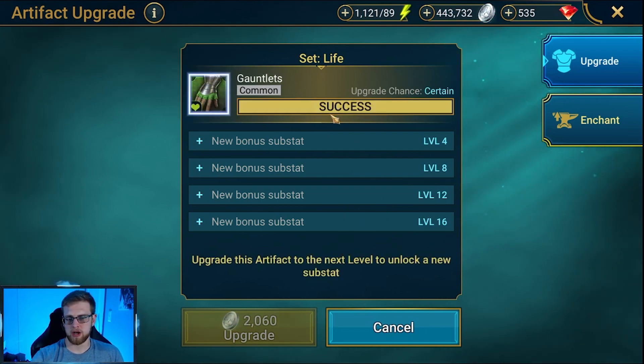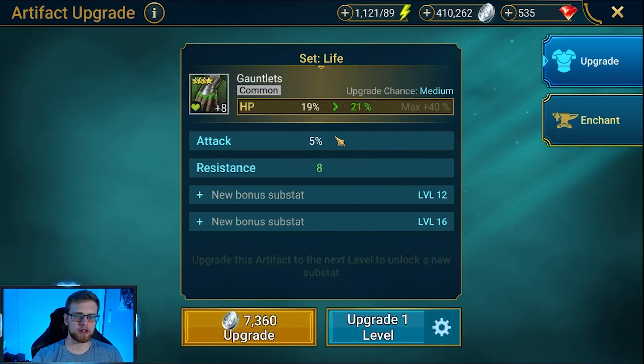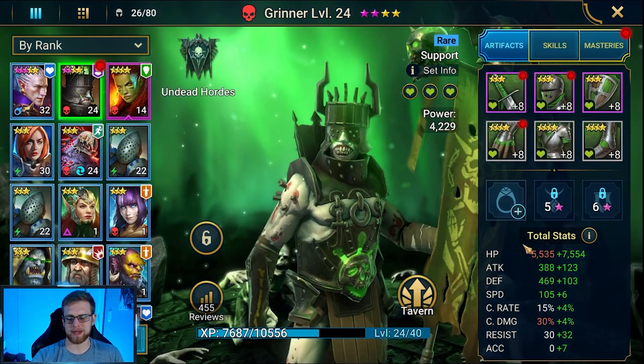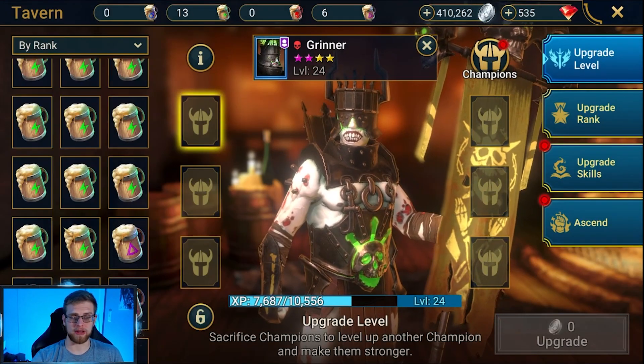Whereas if these were flat HP stats, we would just get that added directly and it may be a little bit easier to reach that 30,000 at first. We're going to try to get it by doing this — see how high of a level we actually have to take Grinner. If you don't have Grinner, you can do it on War Priest fairly easily. She has a base HP of 6,300; he has a base HP of 5,500. We're at 13,000 now — not even halfway there yet.